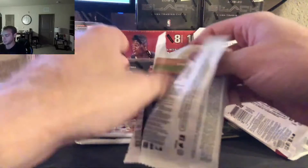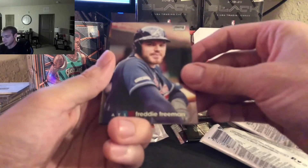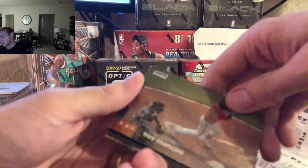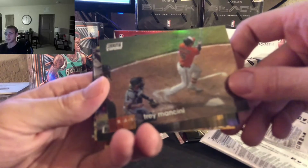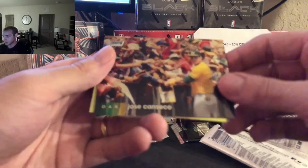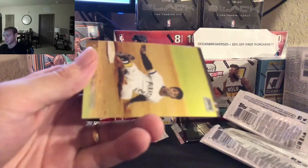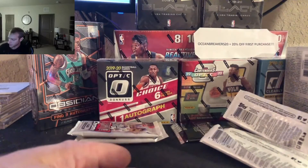Pack two. Jeff McNeil. Freddy Freeman. And we got a refractor — Trey Mancini, it's a nice horizontal. Eddie Rosario. Jose Canseco again. And Roberto Clemente. Very nice.